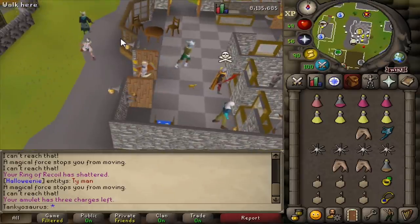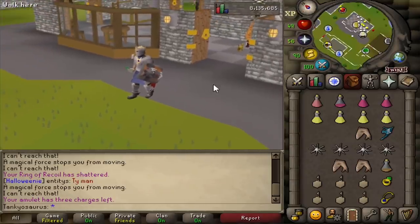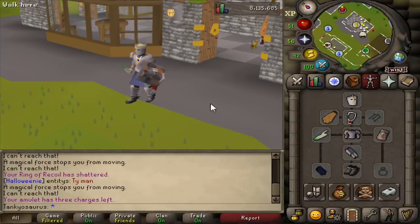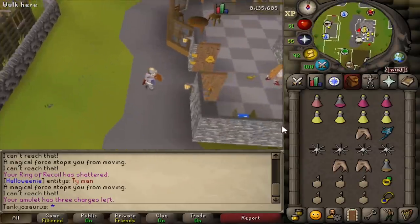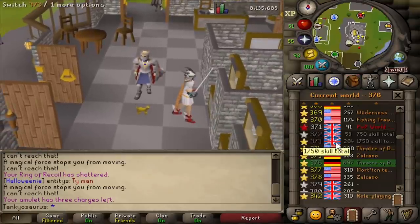Here's the plan: I sit here as a tank on this account, and then when he's at like two-thirds or three-quarters HP, I DFS spec with this account in multi, and then my dark bow account attacks at the same time. But if he's competent, he'll be able to eat up really fast. We'll see — the search continues for noobs.